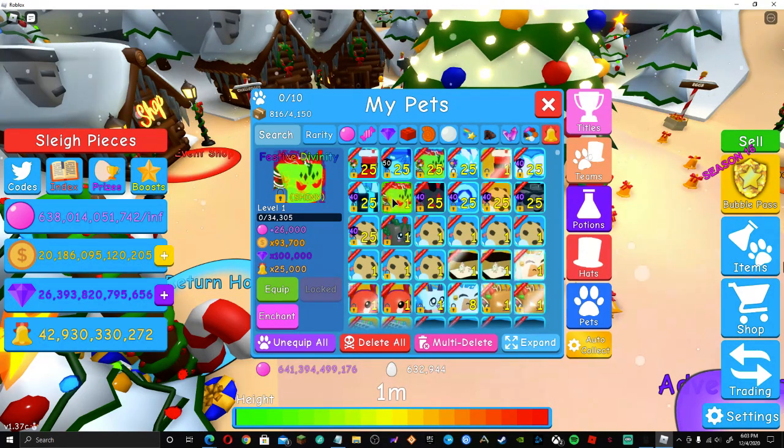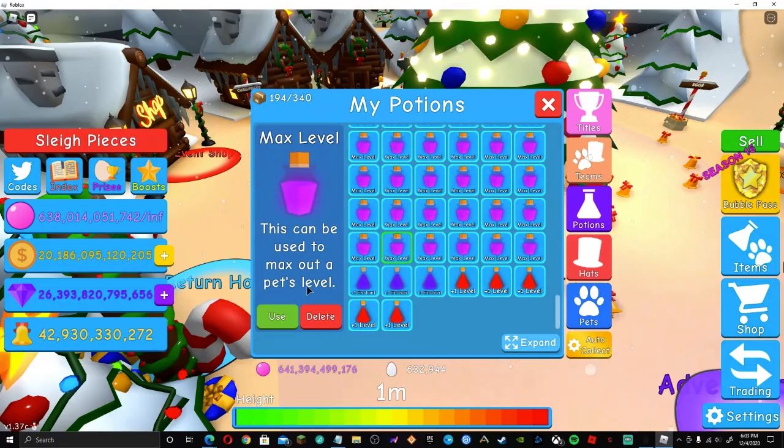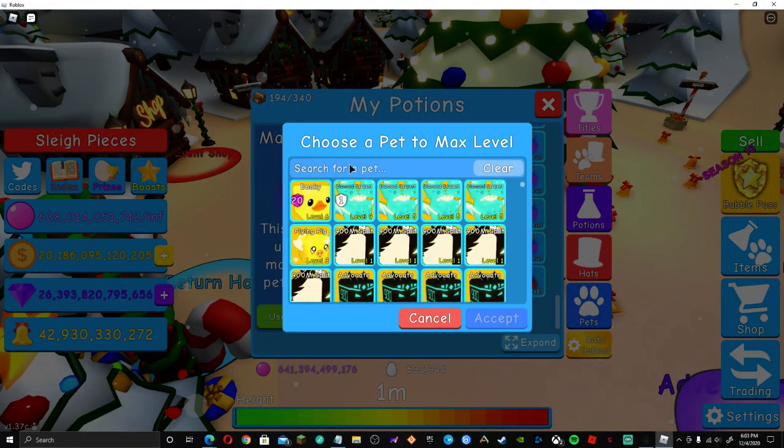Let's look at the Festive Didentity: 26,000 bubbles, 93,000 coins, 100,000 gems, 25,000 bells. Let's go ahead and max them out and see what they give us.